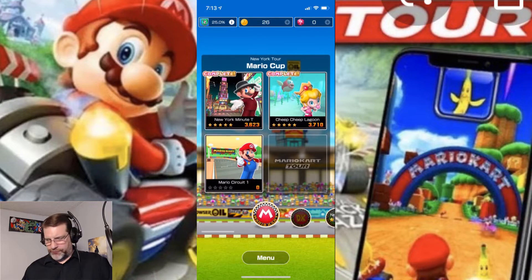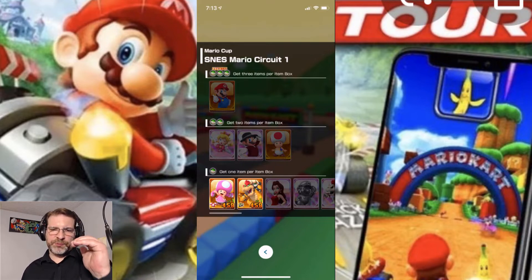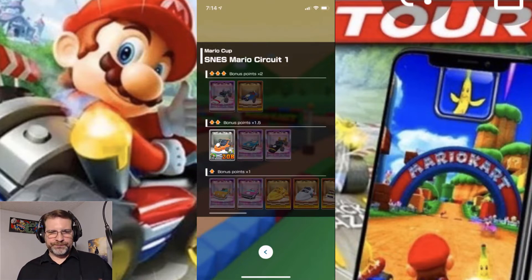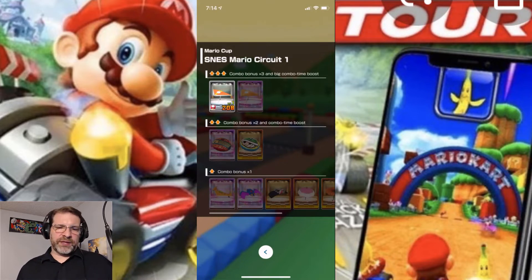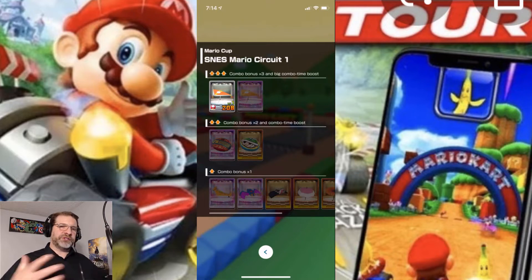Why couldn't we have it in landscape? It would be much easier, I think, because the controls are a little "eh" in my opinion. So we're going to go ahead and jump into Mario Circuit. I'm not too far into this game. It shows you that if you want to get three items per box, you need Mario. Two items per box, you need one of those three characters. I only have the bottom ones right now, so I'm only going to get one item from the question mark boxes. I'm going to go ahead and throw Bowser in there. Here's also your cars — you can have bonus points times two, times one and a half, and times one. And then our gliders — you can mix and match your drivers, your cars, and your gliders to maximize efficiency in that race.